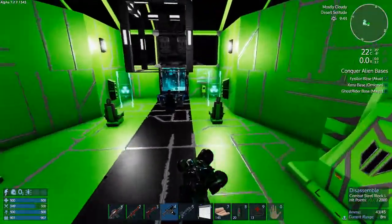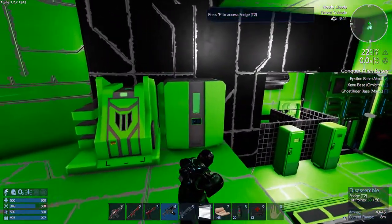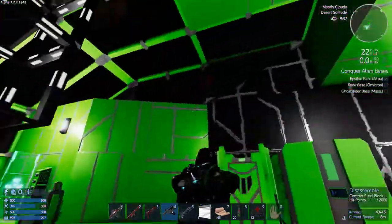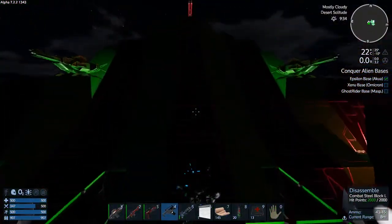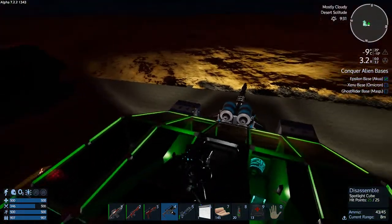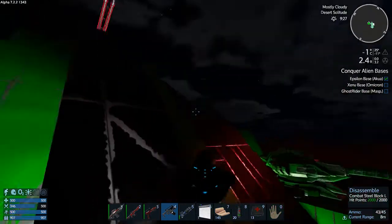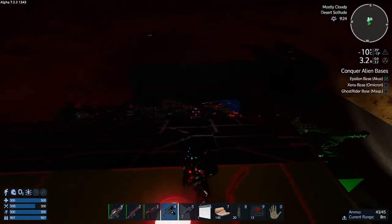Up here into the bridge - we've got a repair station and O2 up here, armor and a fridge. It's handy to have that stuff available when you're doing stuff outside. From right here you can get up and outside and basically walk up the ship. Here's the front of the ship - it's got a drill on the front of course, because I put drills on pretty much everything.